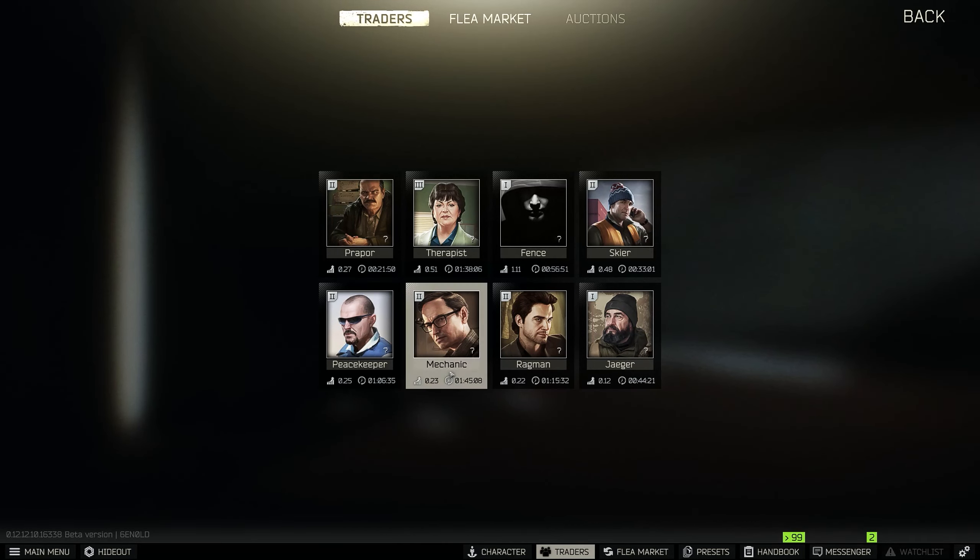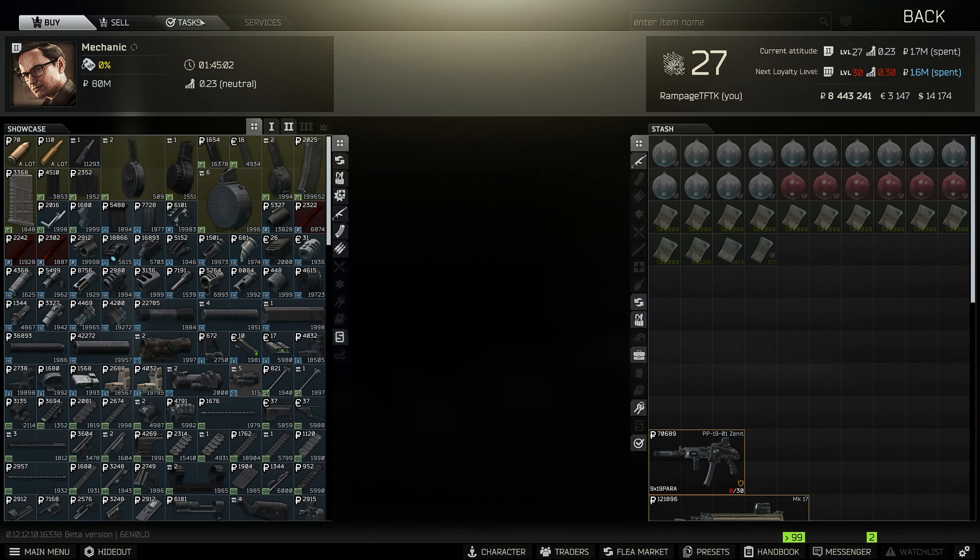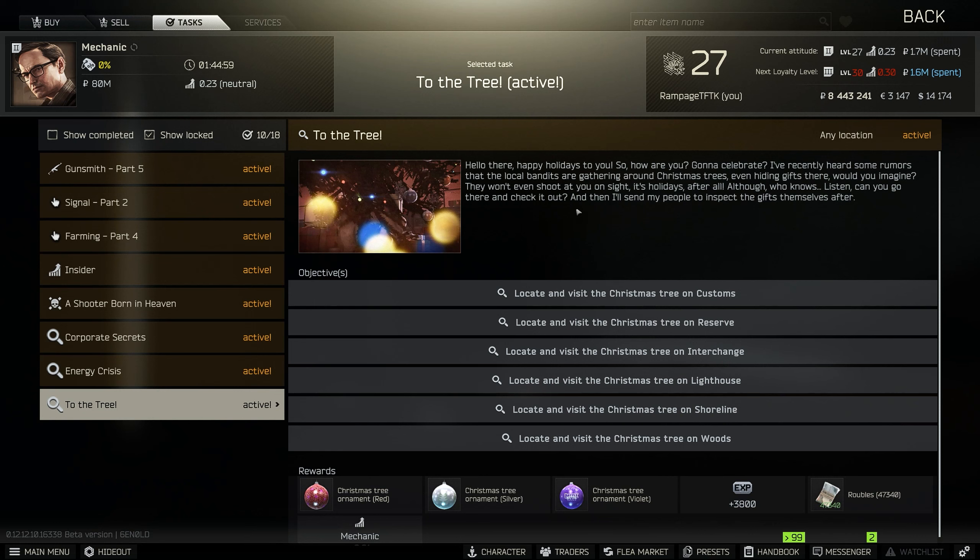This is my first no-nonsense guide for the new Christmas quest in 2021. To start the quest, go to Mechanic tasks and accept it. You need to find the tree on all six locations: Customs, Reserve, Interchange, Lighthouse, Shoreline, and Woods. If you like this video, be sure to like it and subscribe for more.